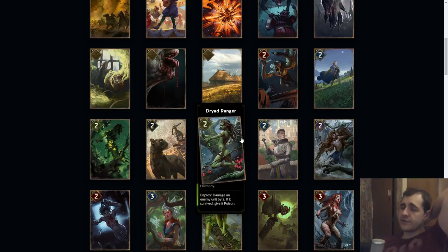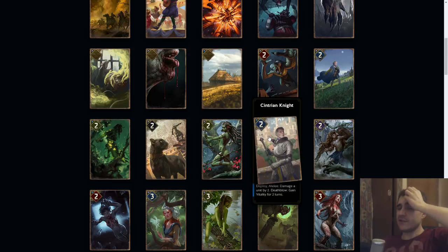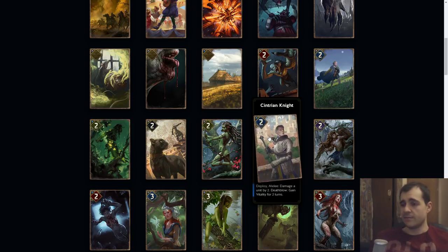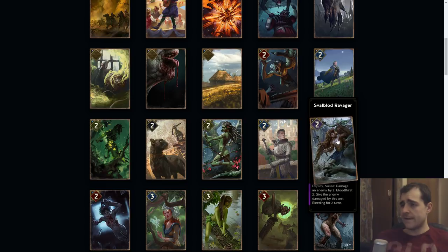Centrian Knights: damage an enemy by two, death blow gain vitality for two turns. Again, an extremely hard card to shut down. I think this has the cost of four but it should easily have the cost of five. It can easily be a six value card and you can't do much about it other than not having anything that's two or less. Small Blood Ravager: melee, damage line by two, blood thirst two — give an enemy damaged by this unit bleeding for two turns. I think there's gonna be another five here.